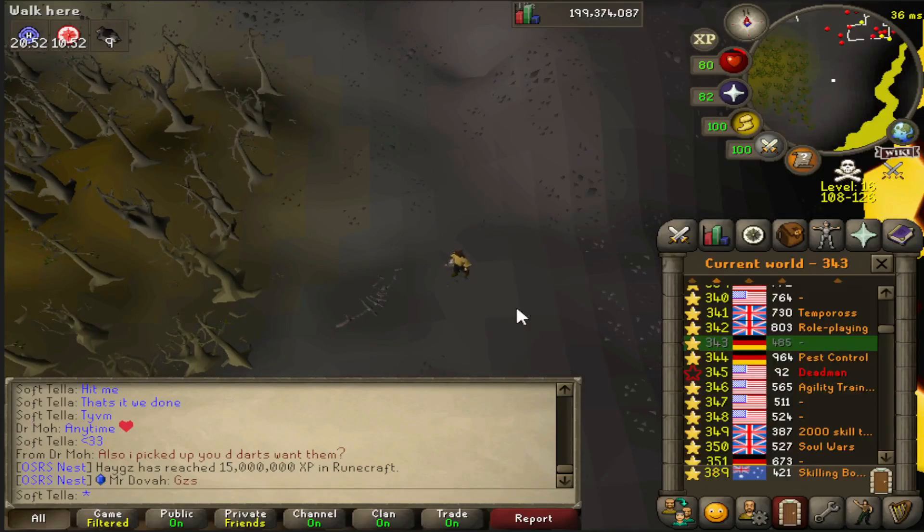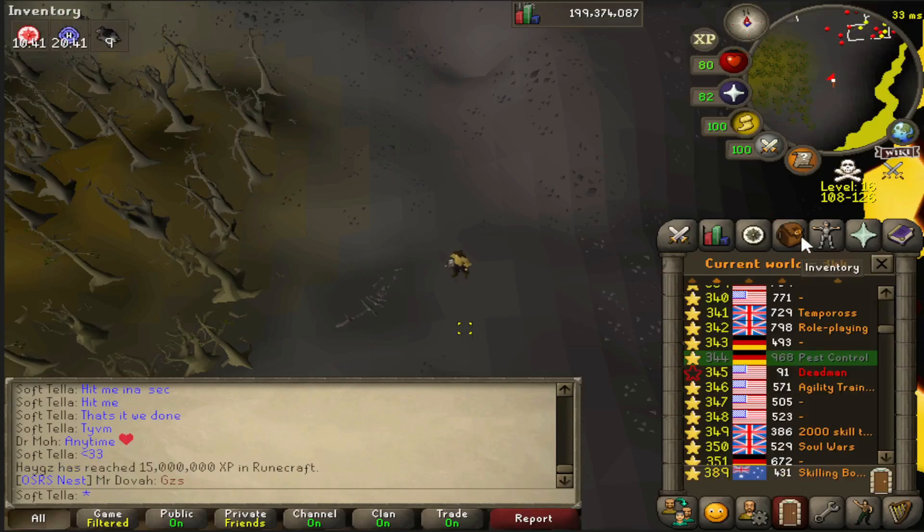Finally, the last one: if you hop worlds while in a Saurana PVP world you do not get the welcome screen. Everyone probably knew this one, but worth mentioning.